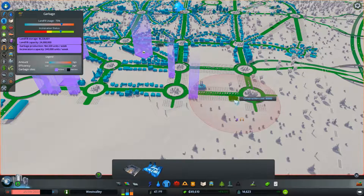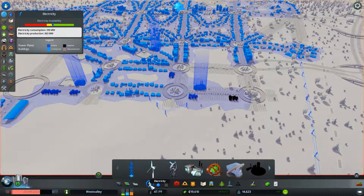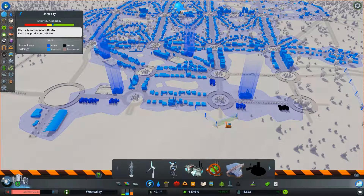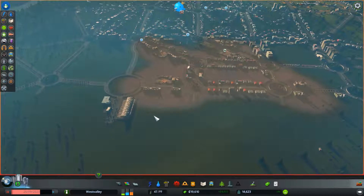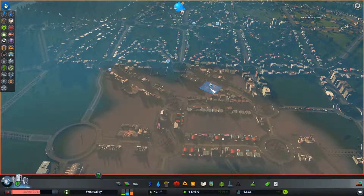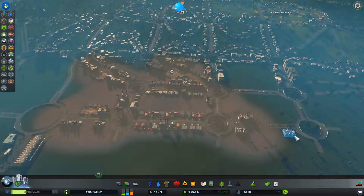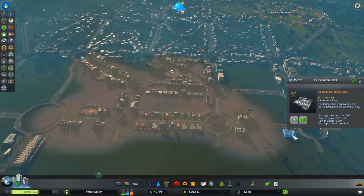I'm thinking about putting another incineration plant somewhere over here. Hopefully we'll have the reach — we have water, so we should be good there. Actually, I don't think I need this power line anymore, we can get rid of that ugly thing. That should help a little bit. I'd eventually like to get rid of these old landfills if I can, but for now we're just gonna have to let this one empty.